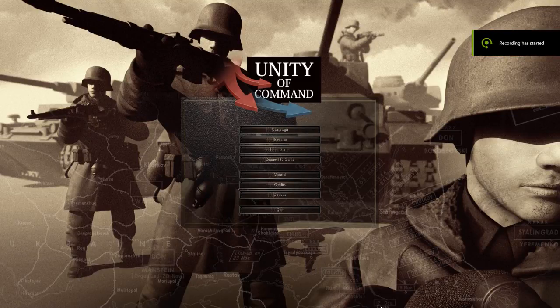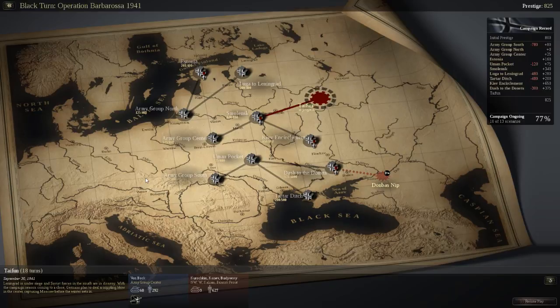Hello everyone and welcome back to another episode of Unity of Command. Unity of Command is a World War II strategy game basically focused on controlling your troops on the battlefield. Last time we have done so many campaigns — Army Group North, South, Center, Human Pocket, Gibb and Surgleman, Smokland, and Lugar to Leningrad. Which means I still have so many episodes to do.